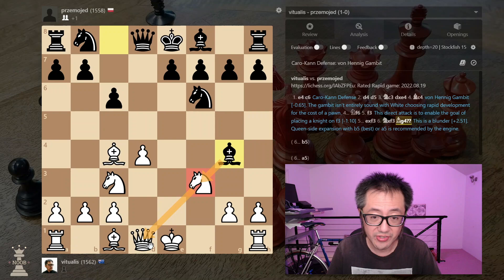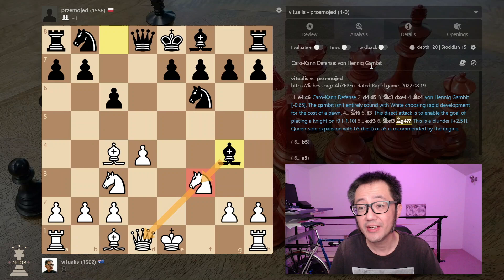After you make the knight move, they'll take the queen about half the time. So basically, once you start the Von Hennig gambit in lower-rated blitz and rapid, there's somewhere between a 10 to 20% chance you will get the checkmate win line. That's incredible when you think about it — a 10 to 20% chance you will just get that checkmate win. Absolutely great.